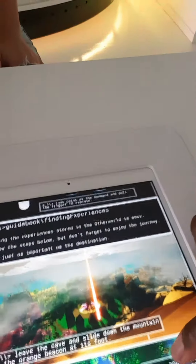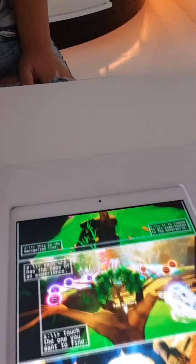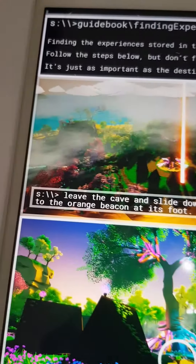We are just at the Otherworld virtual reality gaming place. Do you see the map here? Basically, when you come in and start the game, you enter through this point here.